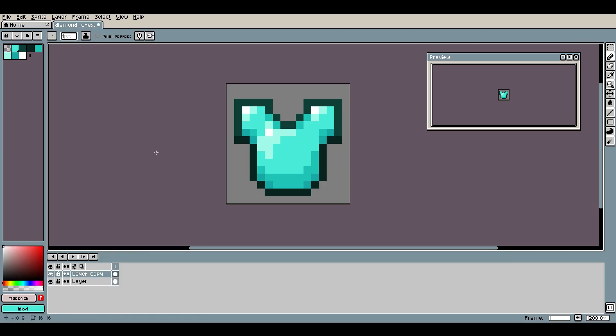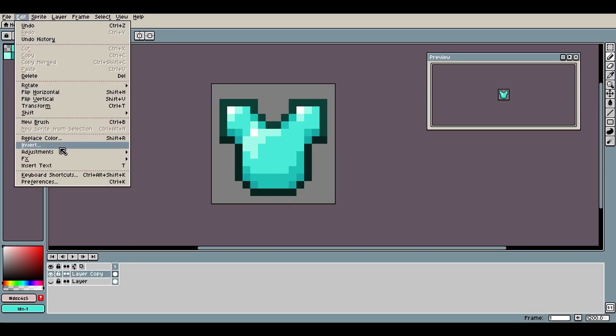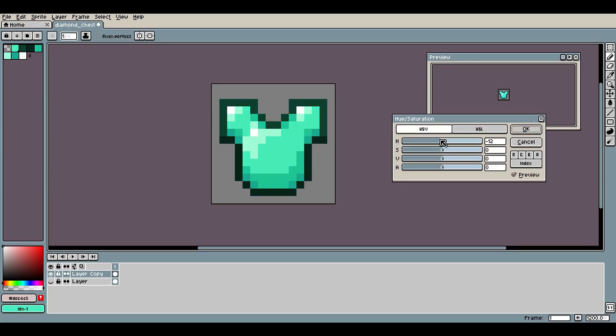First thing I'm gonna do is right-click this layer, hit Duplicate, so we can have more than one. I'm hiding the original. I like the general shape for this, but something I don't like is this tealish tint - I want it to be more blue. So I'm going to go up to Adjustments, Hue and Saturation, and just hue-shift this until it's a little bit more blue. I think it looks much better than that teal blue.